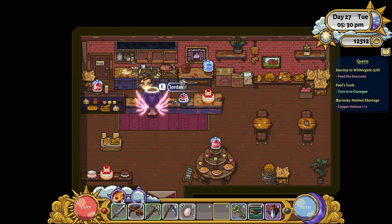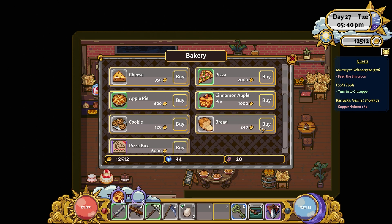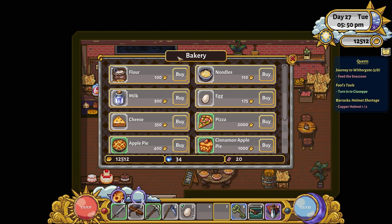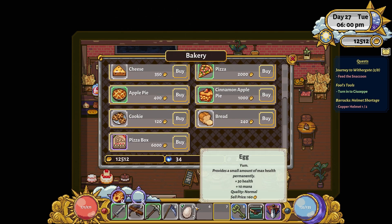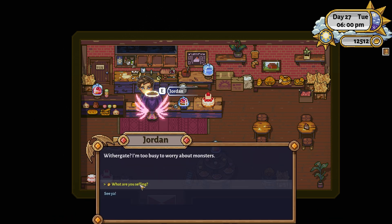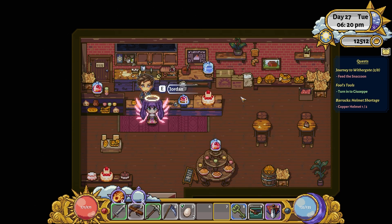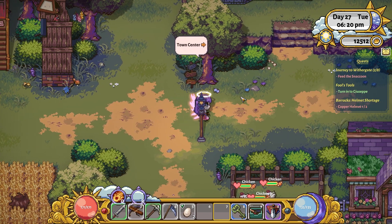At the bakery we can buy flour, noodles, cheese, pizza, cinnamon, apple pie, bread, and pizza boxes. I could just be buying my eggs as well. I've got a few normal quality and rare quality eggs. I thought I could buy sugar in here - flour, egg noodles, no. That's super interesting. Maybe it's different days - maybe on a different day I might be able to get sugar or something. I want to have a look around all the different shops.